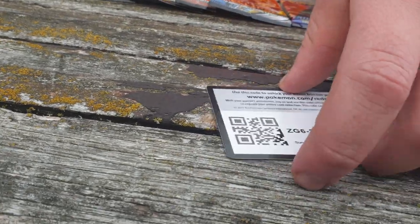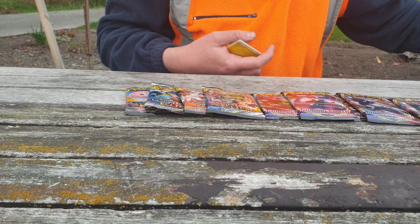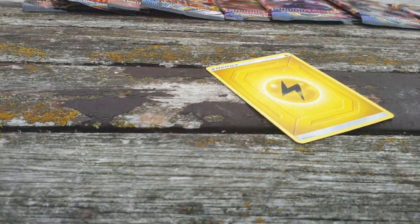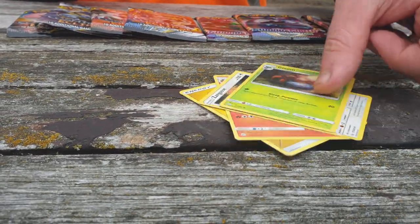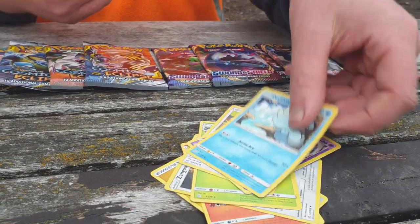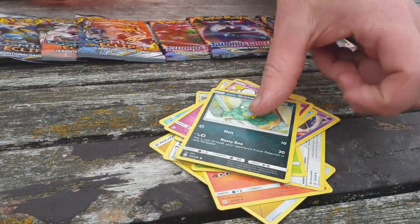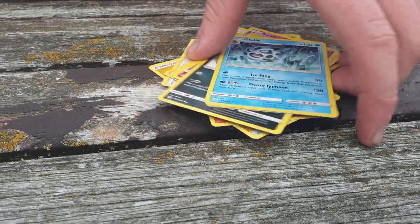There's the code for that. Codes are going in the bin side. We have the Energy, Pangoro, Zangoose, Gloom, Aipom, Wobbuffet, Ducklett, Squirtle, Alolan Grimer, Pikachu, and Gallade.